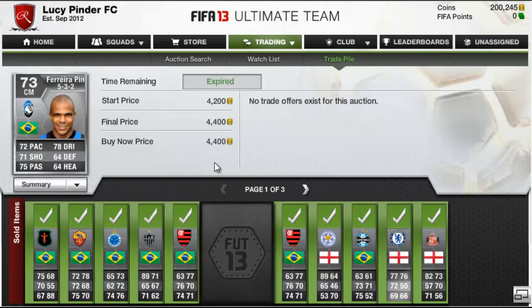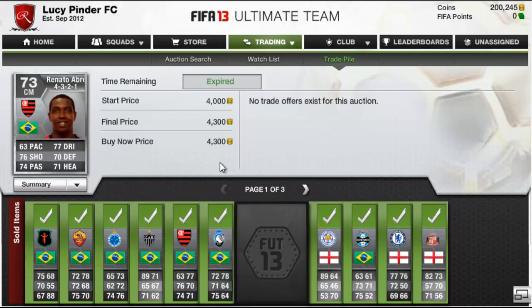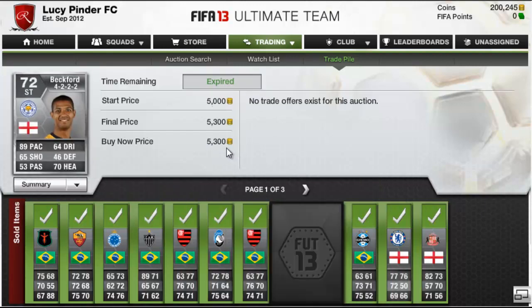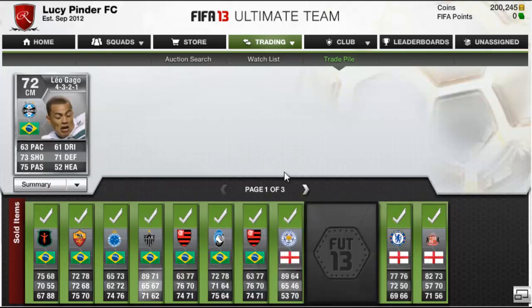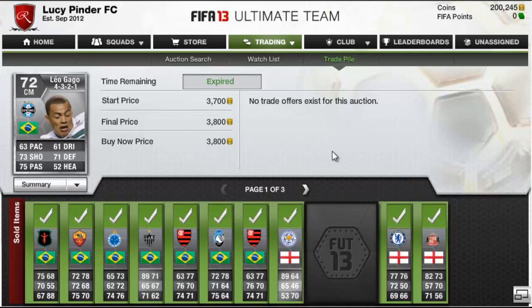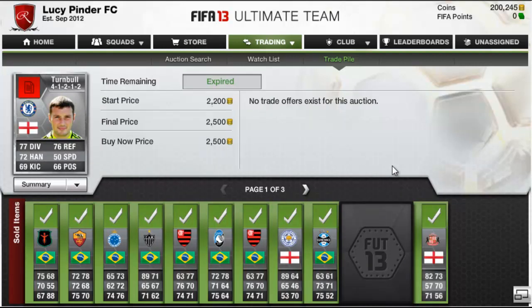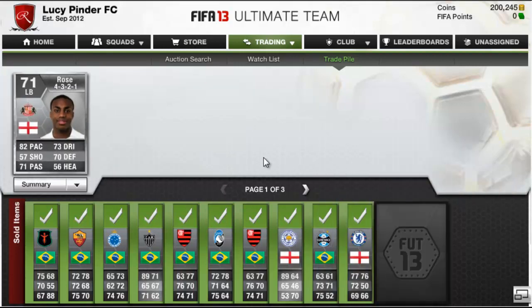The center mid sold for 4,500, this player sold for 4,400, another Renato sold for 4,300. The Jermaine Beckford — actually my friend bought and then flipped for even more profit for 5,300. Leogago sold for 3,800 and Turnbull sold for 2,500.